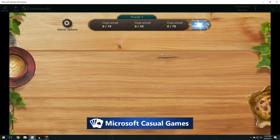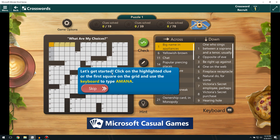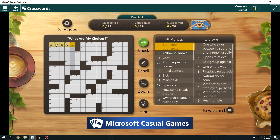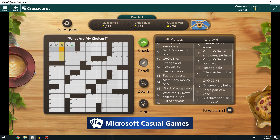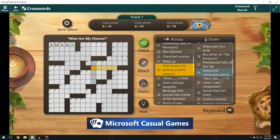I'm not good at crosswords at all. Clues are listed here — selecting a clue highlights the answer space on the grid. Click the highlighted clue or the first square and use the keyboard to type. The first answer is 'amana' — what the heck is that? I don't know what's going on, but this is Crosswords. I know people like this; I'm just never good at it. They did a good job though — you click on a clue and it shows you right where it goes.